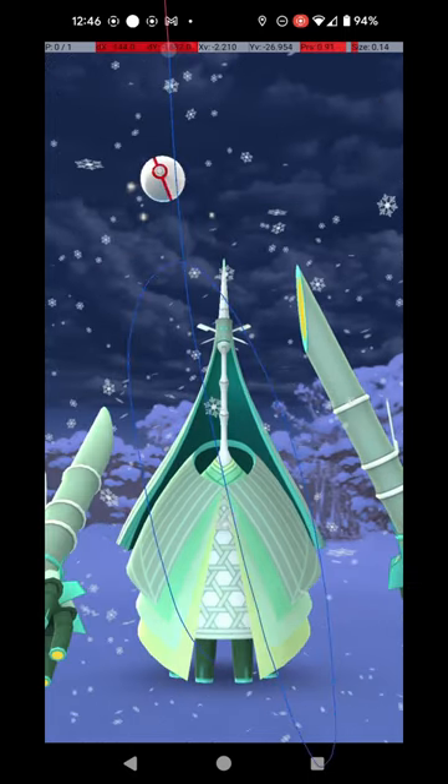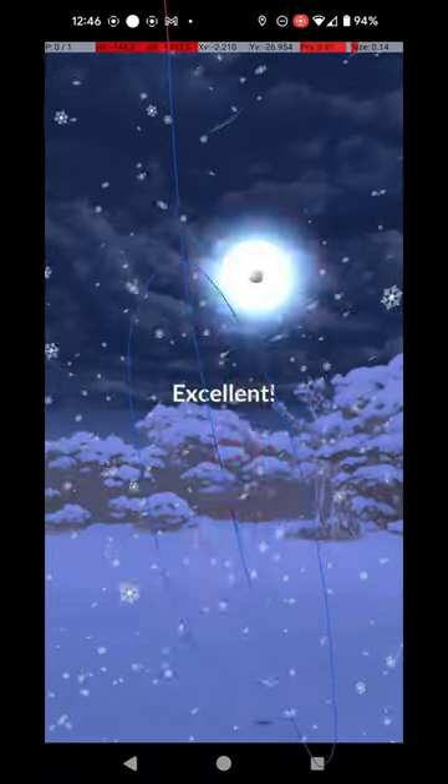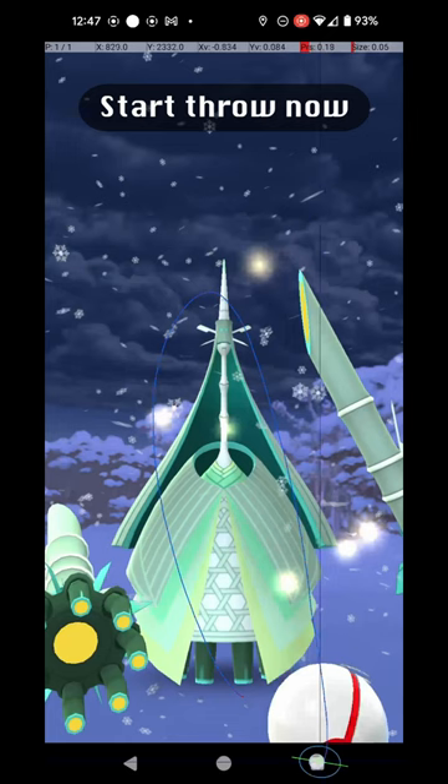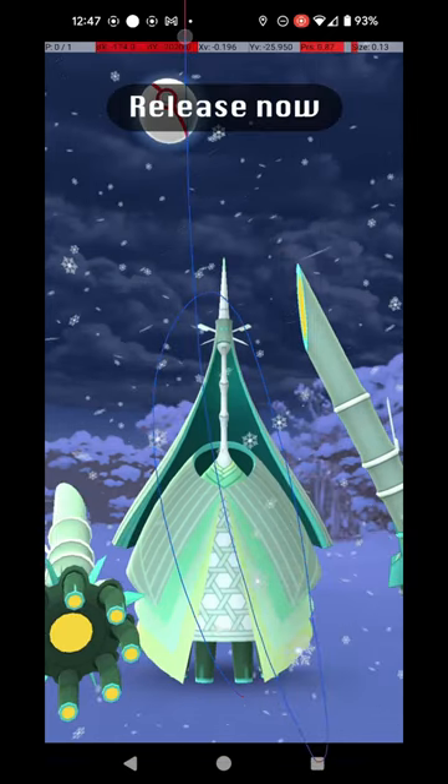And if you release before the end of the attack animation, the Circle will still be the correct size for the Excellent Throw. To hit Celesteela just as its Circle reappears, aim to start the throw just as its attacking arm touches the bottom of the screen, and release the throw just as it starts to draw back.